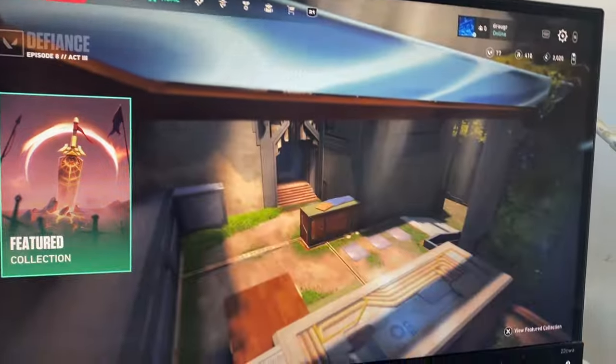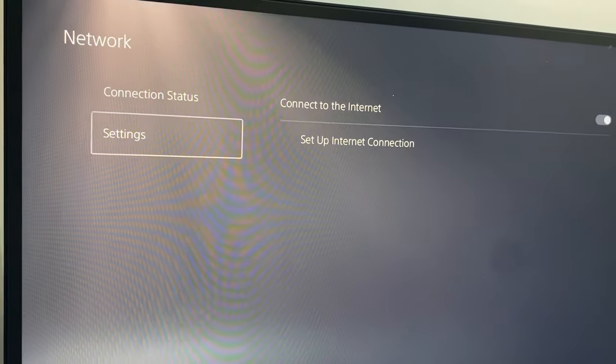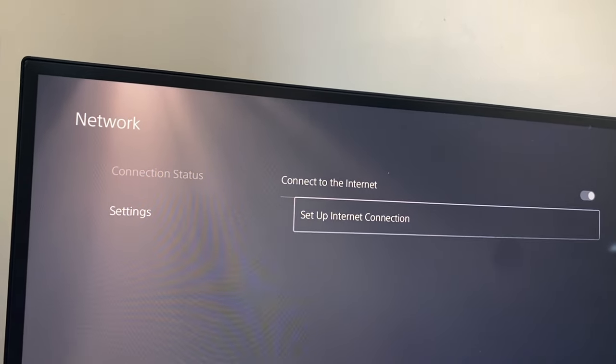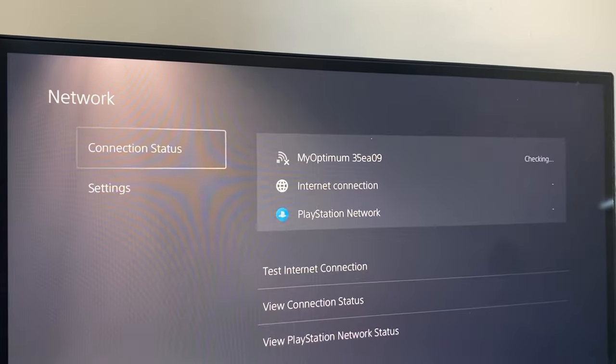The second method you can do is go to Settings. Go to Settings, go to Network. From Network go to Settings, then go to Set Up Internet Connection. Make sure you have the right Wi-Fi connected. If you do, go to Connect to Internet, turn it off, turn it back on, and go again. Check to see if everything's working.